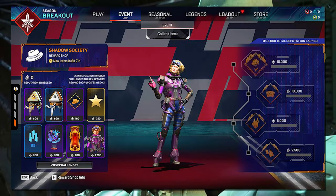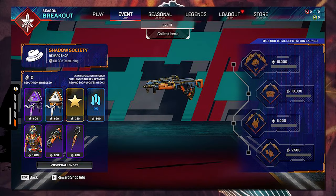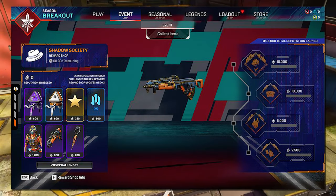We also have the Reward Shop returning, where you can unlock different items including event packs, regular Apex packs, weapon skins, charms, battle pass stars, and more.